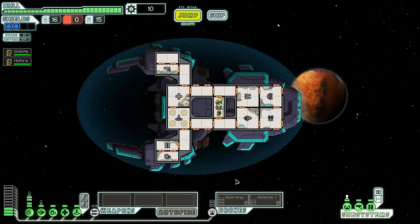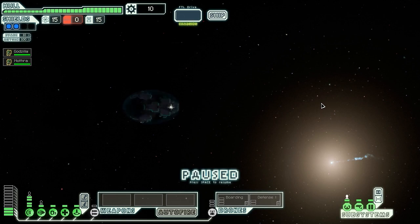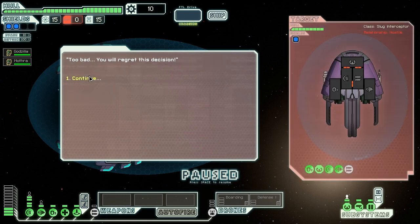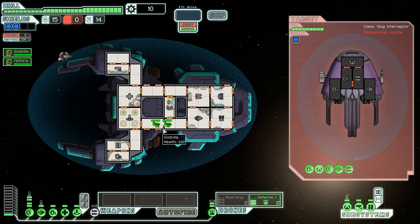We even have a boarding drone - I forgot to mention that. A boarding drone gives us the potential of a third boarding crew member, so that's always fun. Now, we are definitely going to want that upgraded helm, otherwise we're going to be completely sitting ducks while we have teleported on board enemy ships. Upon completing our jump, we receive a message from nearby ships saying, 'Greetings, and welcome to our beacon. For a small fee, we'll let you continue on your way.' Well, unfortunately for them, they didn't realize that we were on our way to kill them. So we're going to count blindly on the trust in our defense drones, charge on board with our pair of Mantises, and hope they don't manage to murder us.